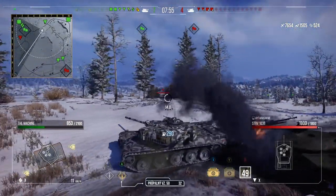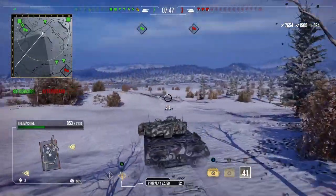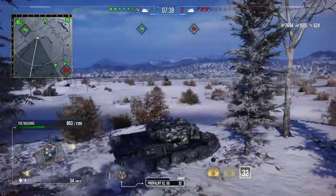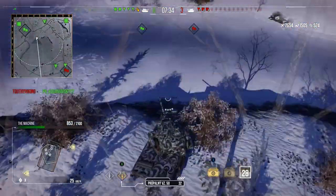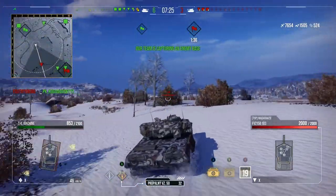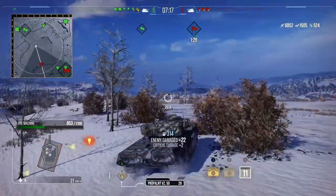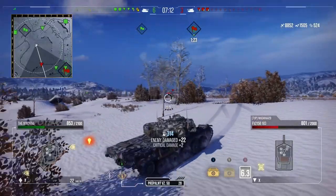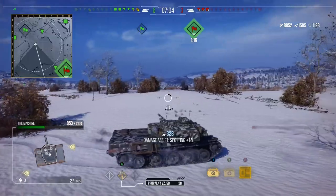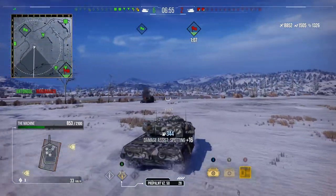The STRV gets spotted — we're careful not to get blapped by it. Then it seems artillery took the STRV out in a flash. Now it's just the Death Star left among the TDs — obviously dangerous, doesn't need to pen to do much damage. We recall the direction a shot came from earlier and spot him in the base. We pop a full clip through the side of the Death Star and we're up to 8.8k damage, then pull back behind the ridge line to avoid artillery.